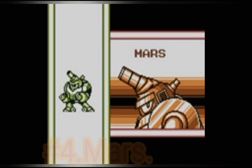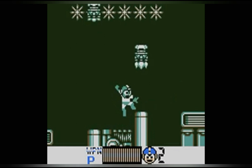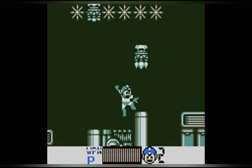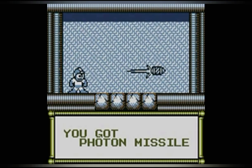At number 4 we have Mars. His design looks like a tank, which is pretty badass. His level has a lot of explosive enemies and is pretty fun, with platforms that carry you toward fights, and a decent mini-boss which is pretty easy, and which you fight twice. His boss fight is hard, at least for me — he'll shoot missiles, lay bombs around the room, and dash across the room trying to hit you. His weapon is basically a missile, and that's about it.